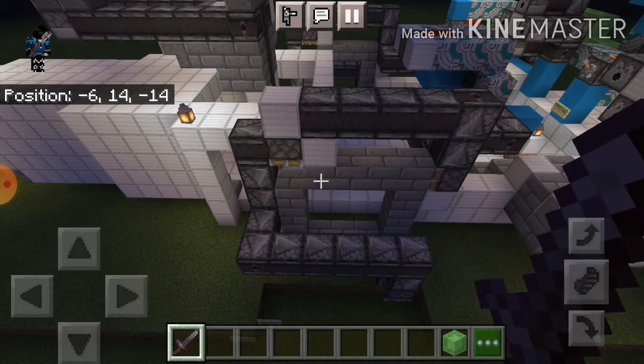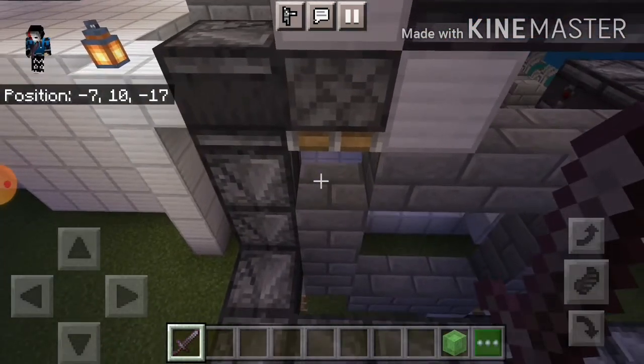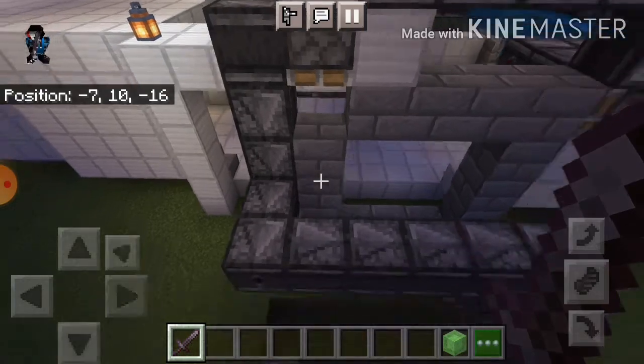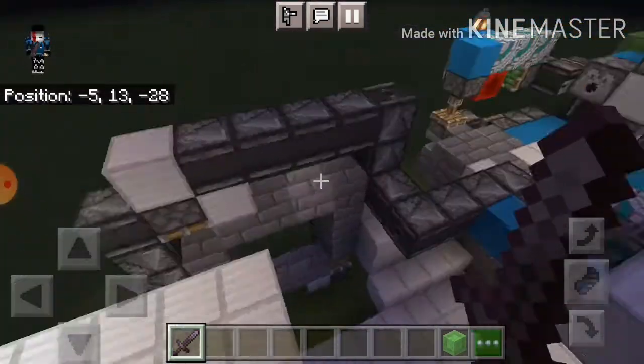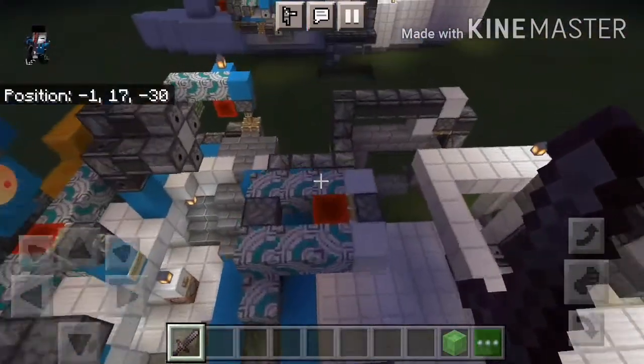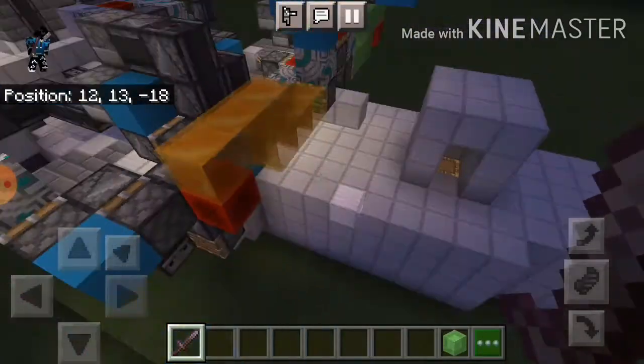They will actually move too fast for the pistons to cycle the blocks, unfortunately. That's how observer blocks are — they are zero-tick pulses, not one-tick pulses. Zero-tick pulse. They're pretty fast, actually.